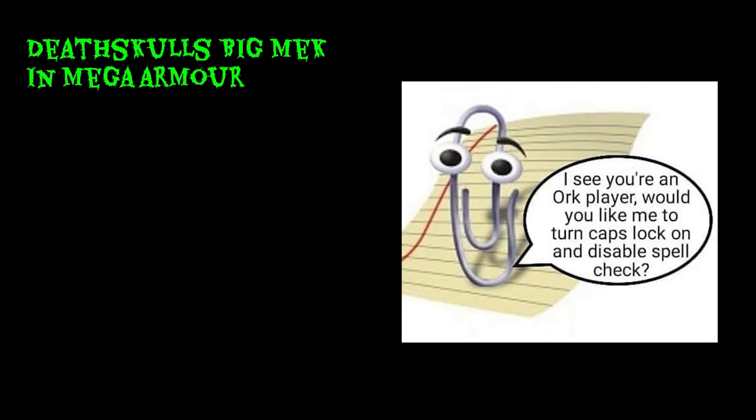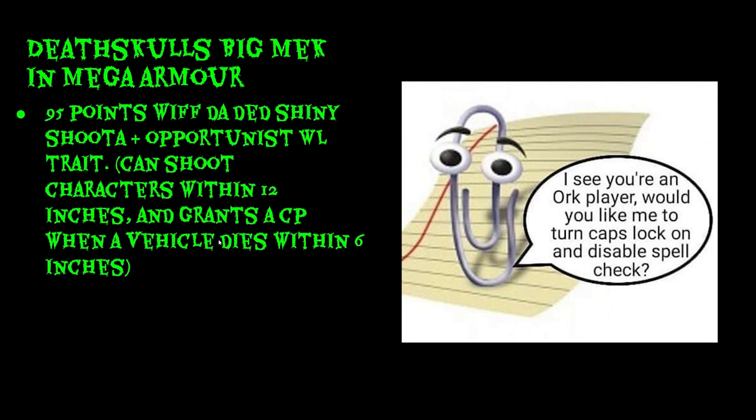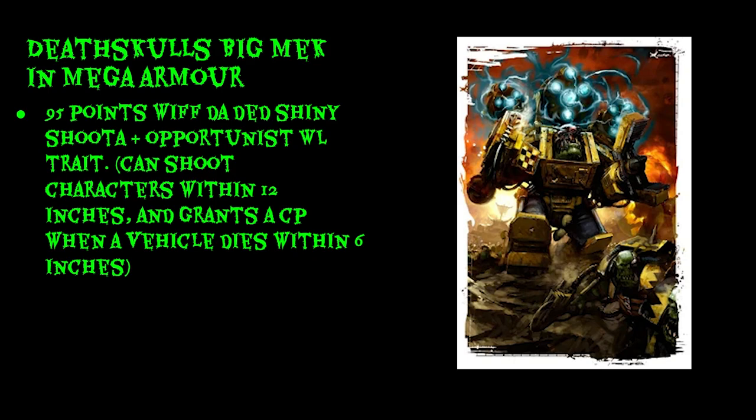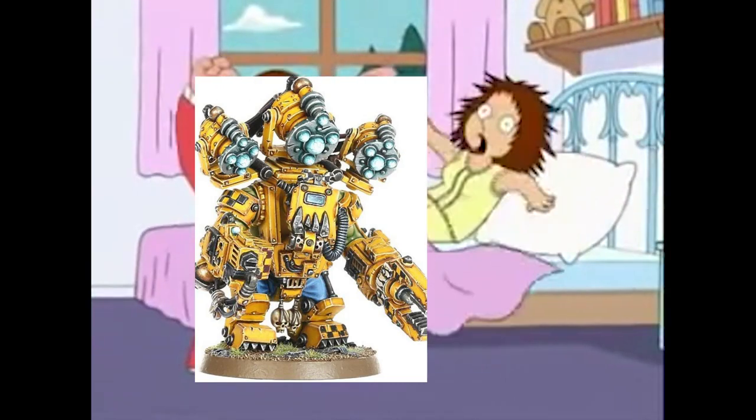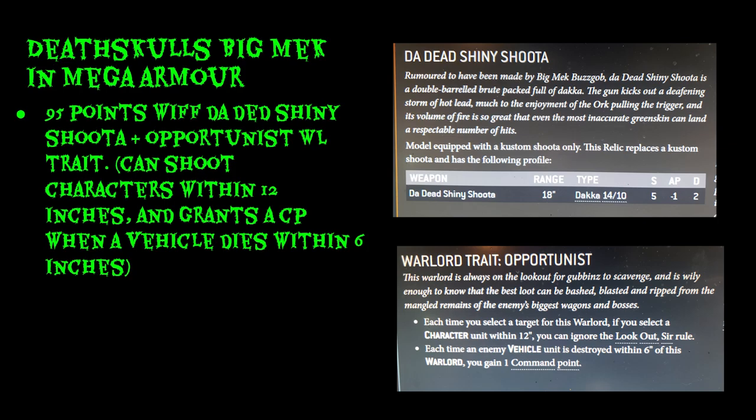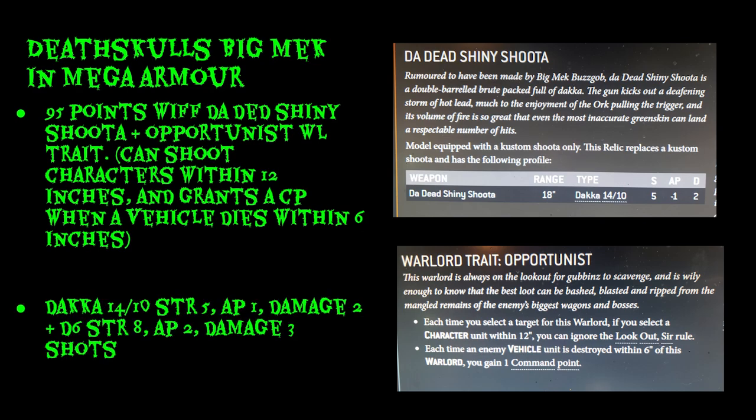Starting with the Death Skulls Big Mech in Mega Armor. This guy is 95 points. He's got the Dead Shiny Shooter, so if you give him the Opportunist warlord trait it lets him shoot characters. This one's a little bit nerfed because of Armor of Contempt, but being able to shoot characters within 12 inches is pretty sneaky. On top of that, it also grants you CP when a vehicle dies within 6 inches of you. The relic is 14/10, Strength 5, AP1, Damage 2.